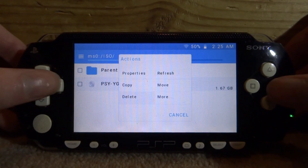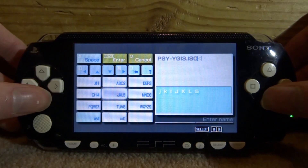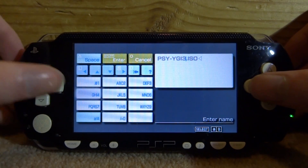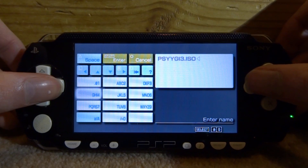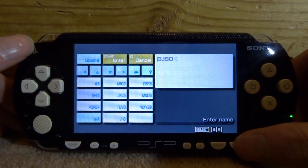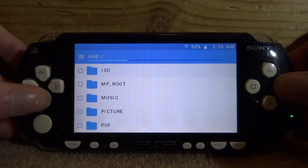I'm pretty sure you can rename files too. If you press Triangle on a file and go to 'More', you can go to Rename. So this is a Yugioh game — I'll just call it 'free' as an example. Press Start to confirm, and there you go — that's how you rename your ISOs.